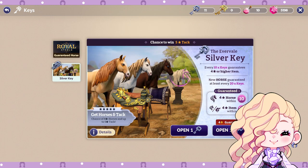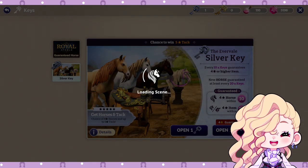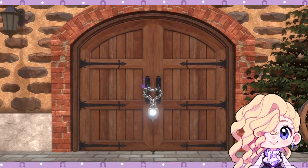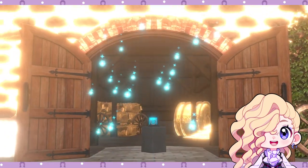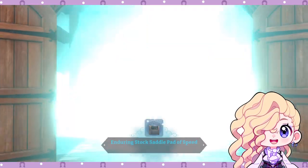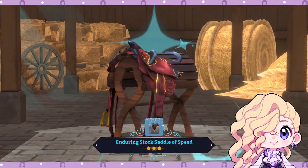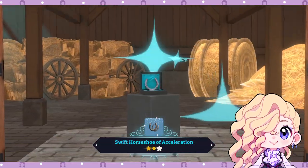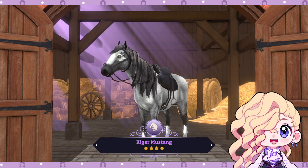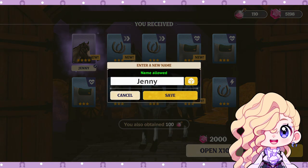Let's do this ten-pull! Who are we going to get? So this one is supposed to give us a horse for our first pull, and it's purple, so we've got a four-star. I'm really curious what breed we get first. And the benefit is we also get a whole bunch of blue tack — this blue tack is really helpful if we need a boost in stats for something. There's all our blue tack — oh my gosh, I totally forgot how much we were going to get!